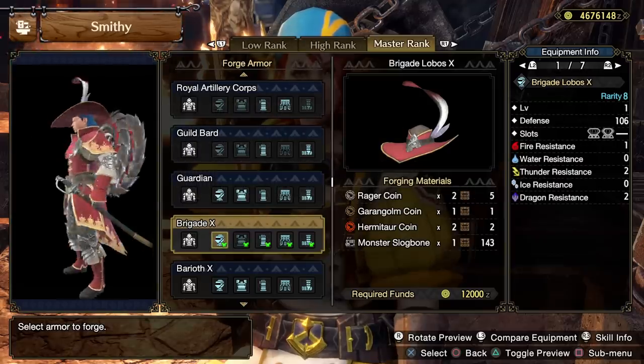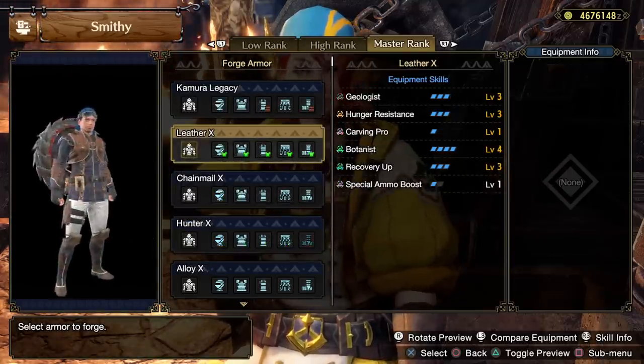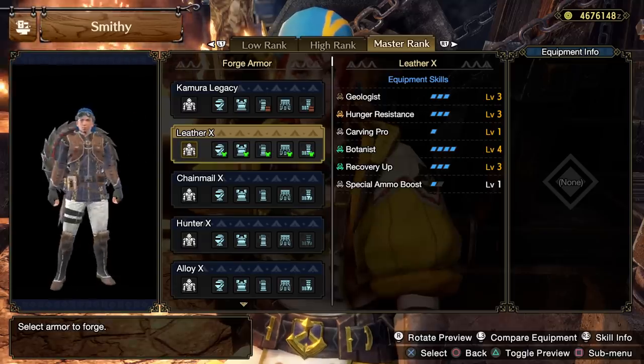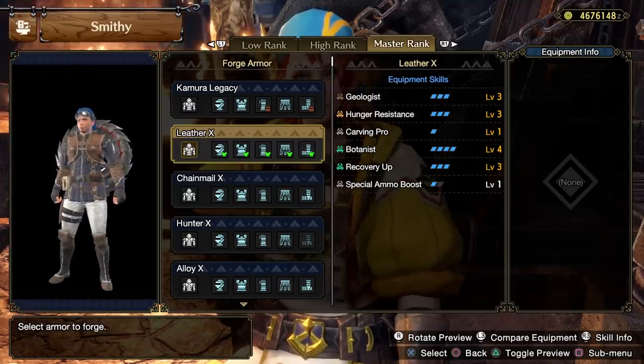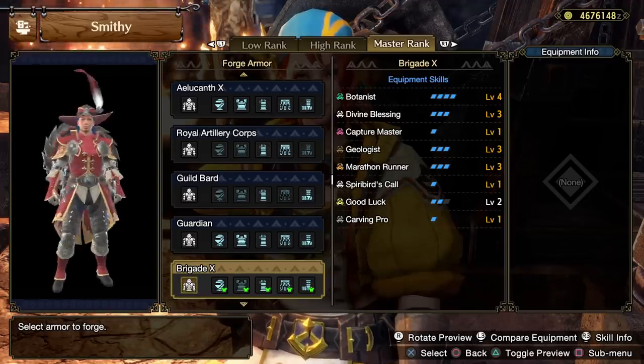While the other pieces have various skills, they might make for a good gathering set, but honestly I still believe the Leyser set is the way to go for that because it has full Geologist and full Botanist that are easier to get. Still, there are some really nice pieces in Brigade X here — I'm definitely a fan of that set.